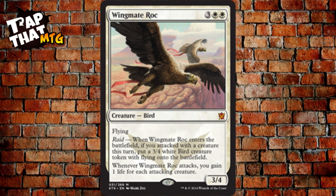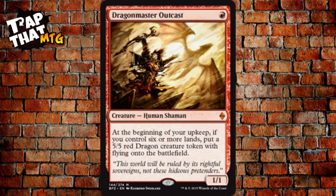Wingmate Roc costs three and two white — a 3/4 flying Bird with raid. When it enters the battlefield, if you attacked with a creature this turn, put a 3/4 Bird creature token onto the battlefield. Whenever it attacks, you gain one life for each attacking creature. The important tip: if you can't attack before playing it, keep it in hand and play it in your second main phase to get that extra Bird token.